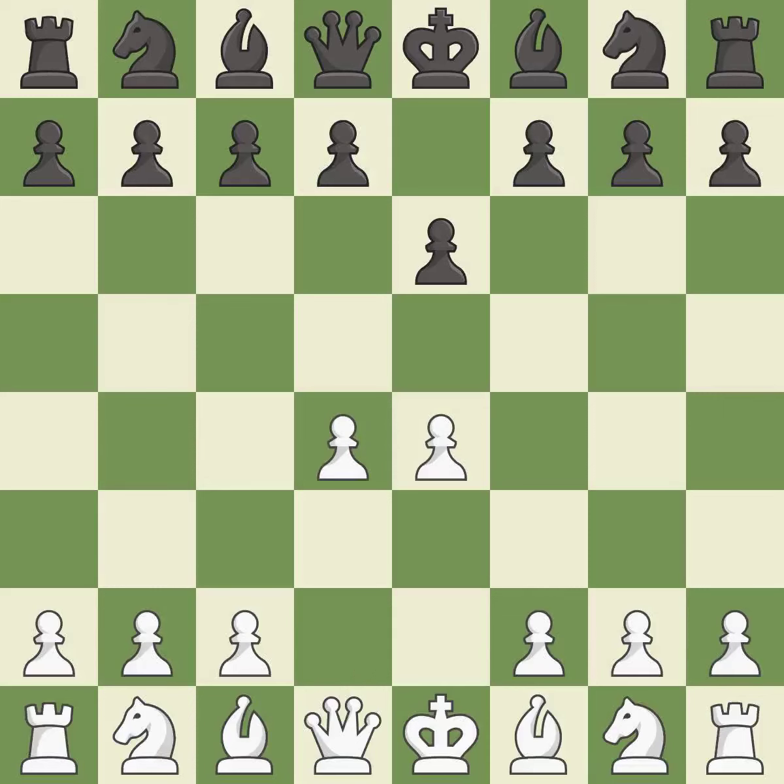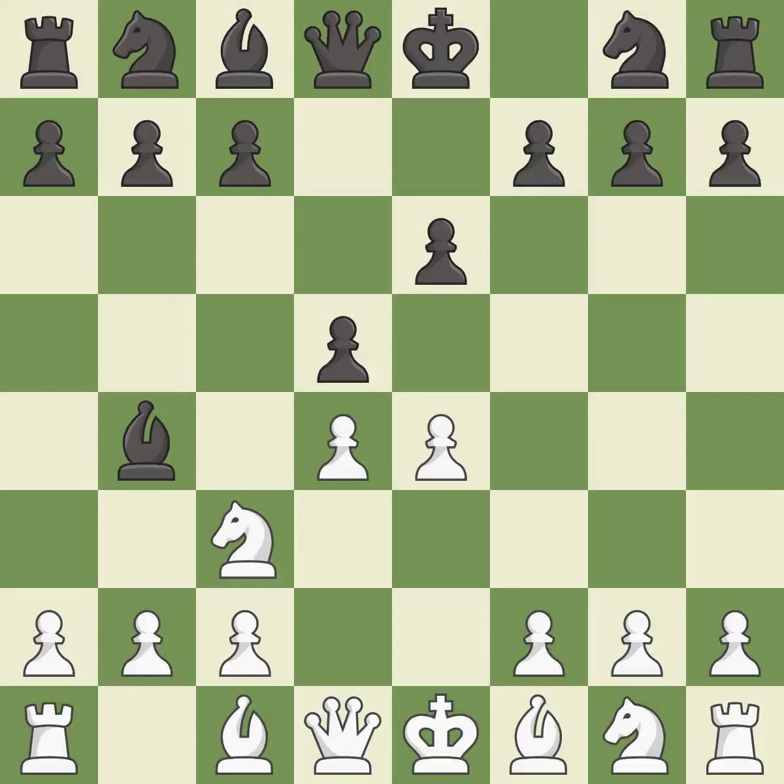d4 grabs full control of the center and opens up the dark-squared bishop. d5 is a counter-attack in the center that threatens the e4 pawn, and c3 defends the e4 pawn and pressures the d5 pawn. Bb4 pins the knight on c3, preventing it from moving or protecting e4, and threatens to trade, disrupting white's pawns after bxc3.